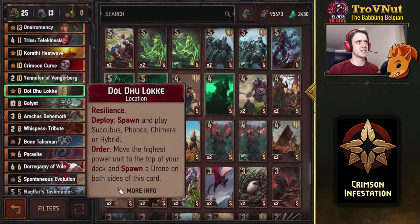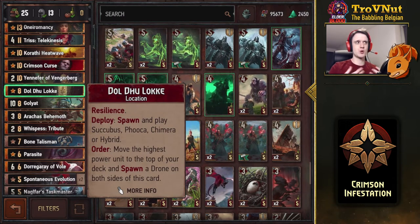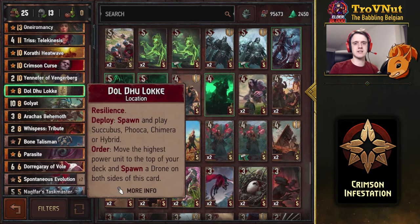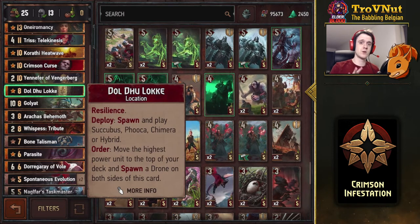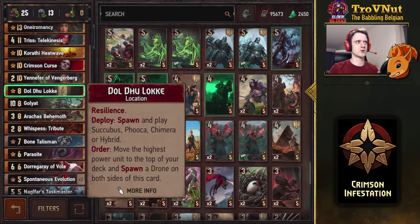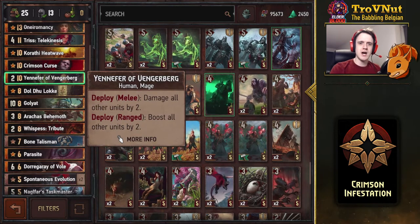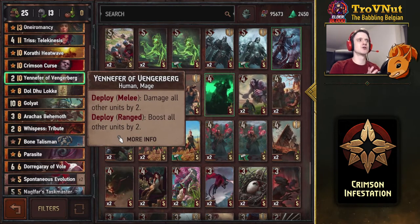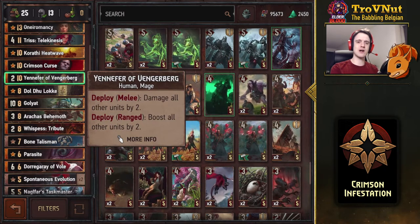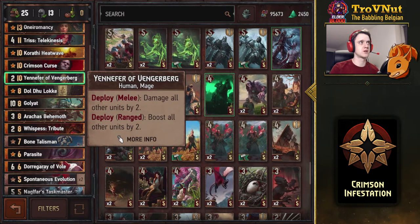Dol Du Lok is also very interesting — you're almost always going to use it to spawn a Chimera. The order ability gives you two extra drones, especially powerful in this deck, and puts the highest power unit still in your deck on top. Be careful when you use this facing a Nilfgaardian deck — try to do that on a pass round so you don't lose that high power card. And then Yennefer of Vengerberg gives you a boatload of points. Put her on the ranged row and she boosts all other units on the field by two — that includes your opponent's units, but this swarm buffs very quickly. Most opponents won't be able to match it, unless you're going against Congregates or Squirtle Elves.